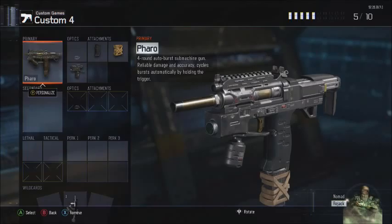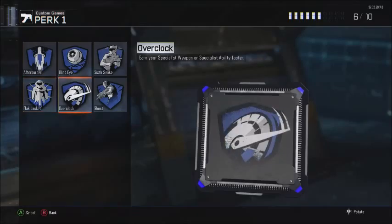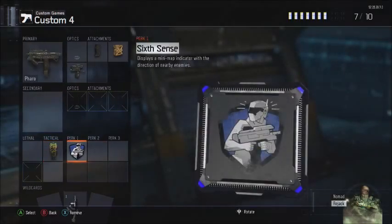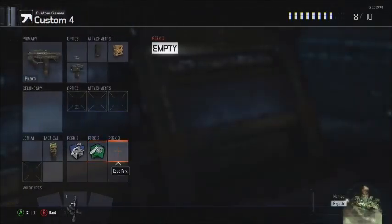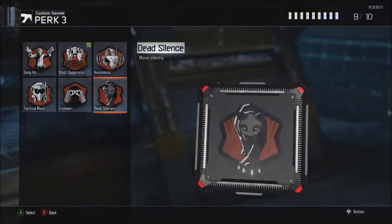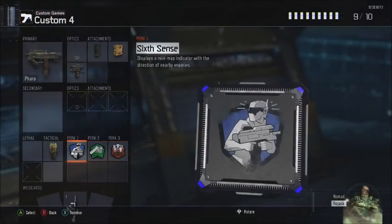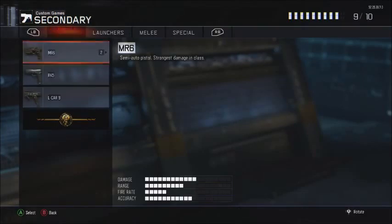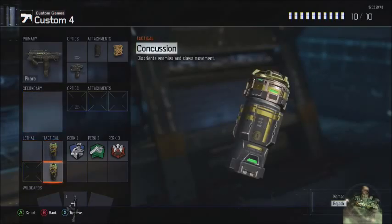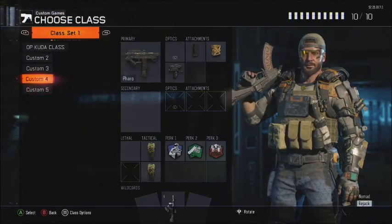With this gun, it's the only one I use a Concussion with because I just think it's necessary. Then we're going to put on Fast Hands — we're not going to use Afterburner on this class because it's not really that much of a rusher class. Fast Hands and a Blast Suppressor, or you could use Dead Silence. You could also put on a secondary like an RK5, but I'm just going to put on an extra Concussion — it's all up to you guys.